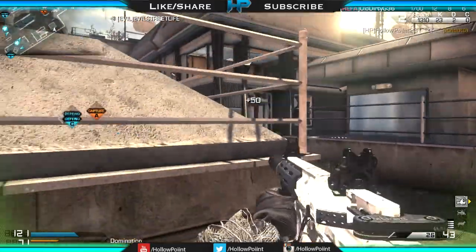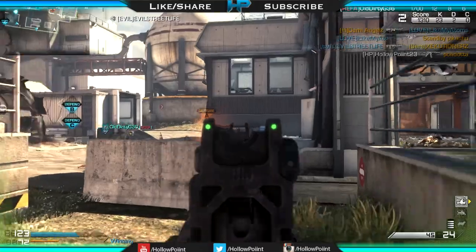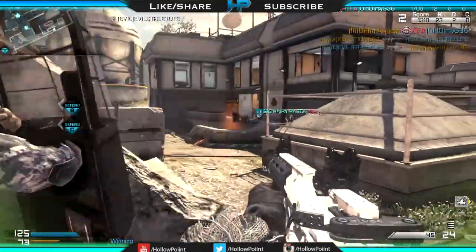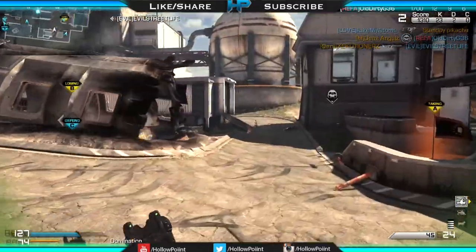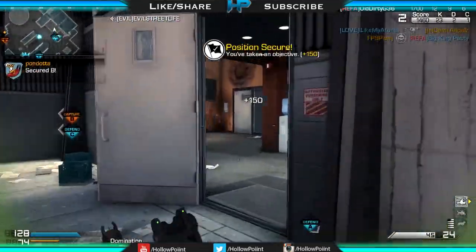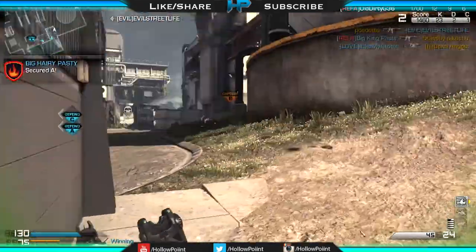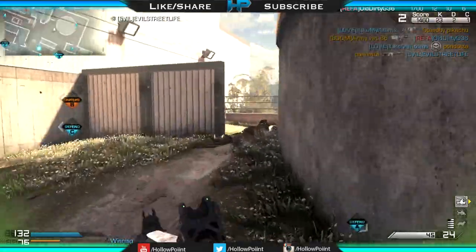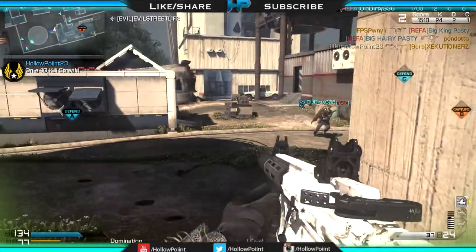Next up is Dead Silence — I don't care what you're doing, put Dead Silence on all your class setups. Silent footsteps are essential in this game because so many people have headsets. Without Dead Silence they're going to hear you coming from a mile away. Even with Dead Silence, if they have Amplify on they can still hear you, but it's much quieter than without it. Dead Silence will save you so many more times.